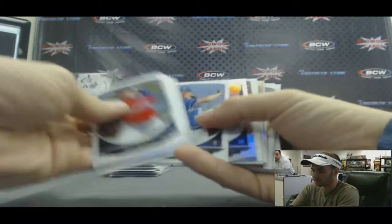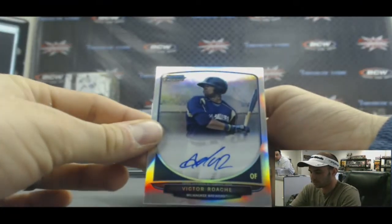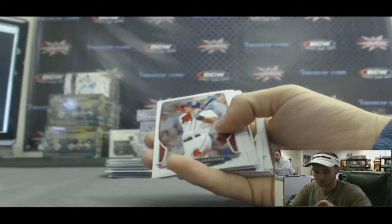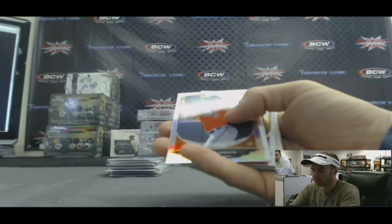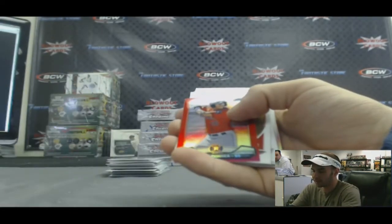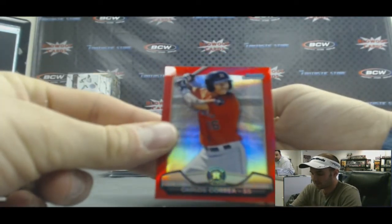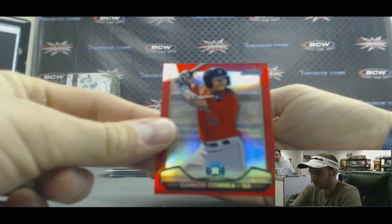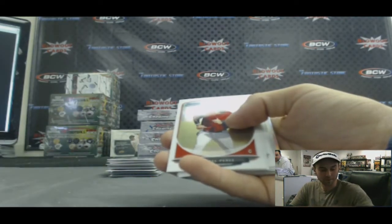Refractor of Mitch Brown. And a Victor Roach refractor autograph, number 145 of 500. Refractor of Mack Williamson. And cream of the crop red — Carlos Correa. Oh, sick. Awesome hit right there. That's a good start to your case. Number 1 of 5.